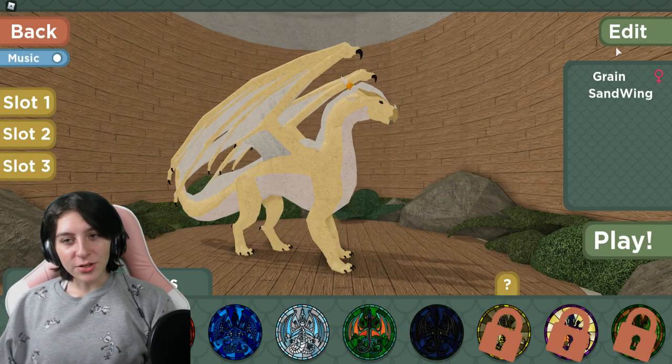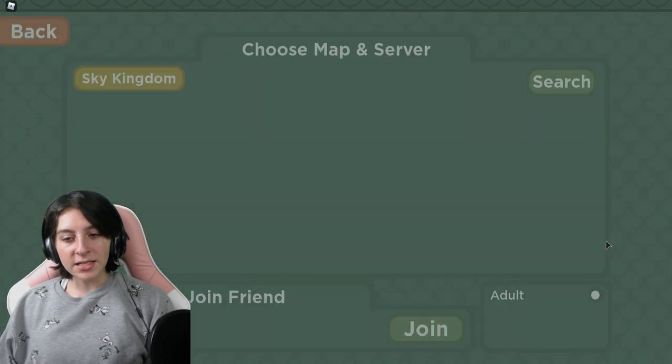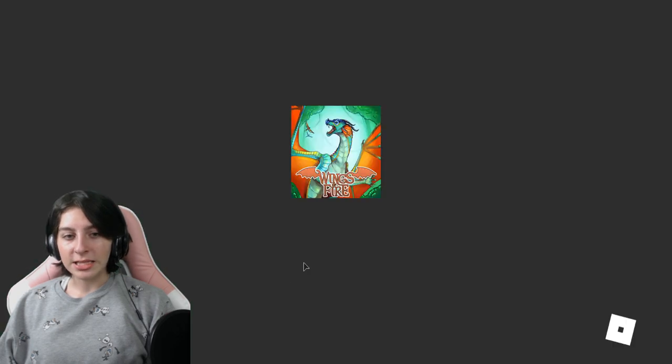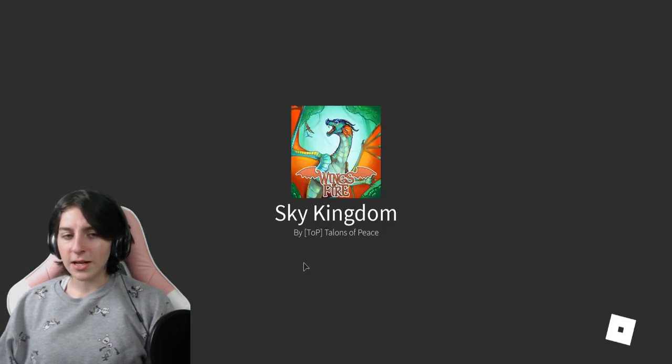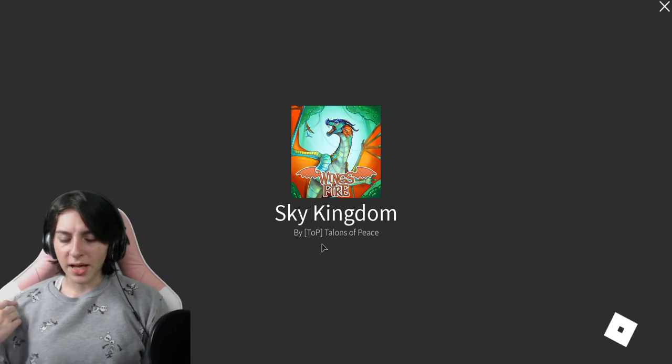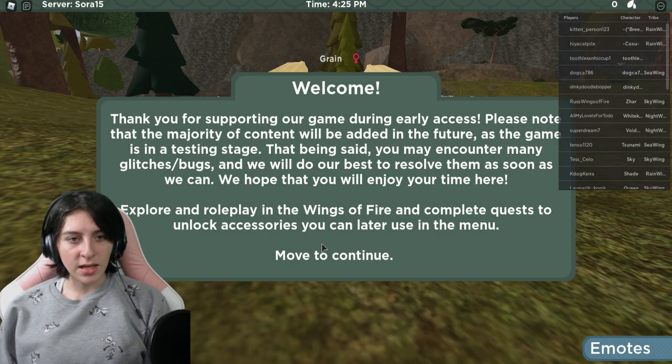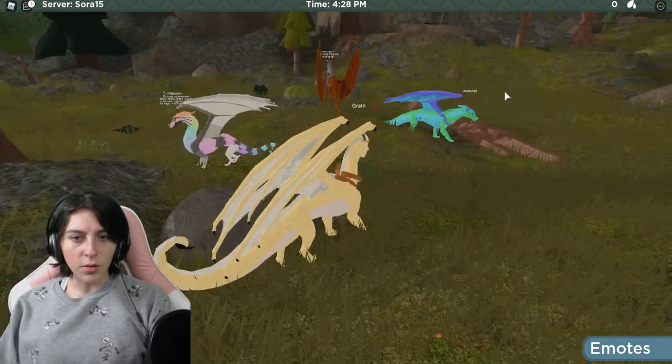We'll just play as the Sandwing and join a random server to see if the update has to do with anything with the map. If not, we'll go back to the dragons and see if it has to do with accessories or something.